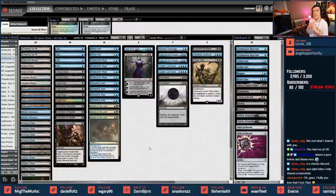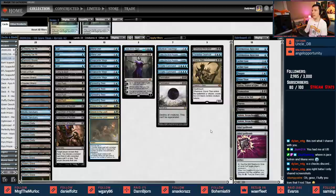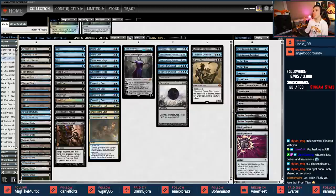By adding Jace and Torrential Gearhulk, I've hit a problem: I now have 62 cards. Do we cut something or run 62? Thought Scour is completely absent from the list. I liked the Duress package because you take less damage and can hit non-creature, non-land cards. Having the singleton Grave Titan without Gearhulk gave us only one win condition; this way we have two. Maybe I should put Frost Titan in the main and move something to the sideboard.